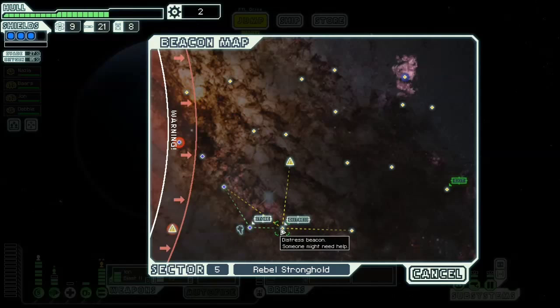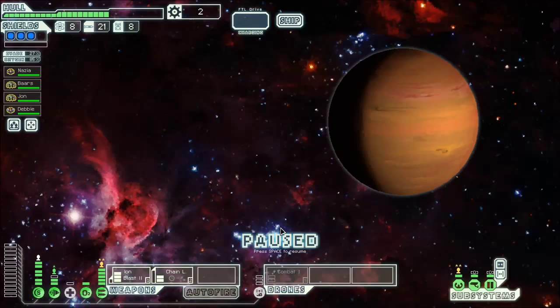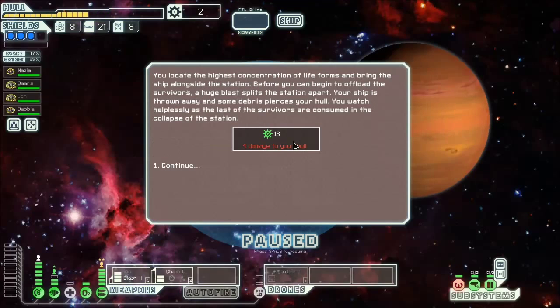Maybe this distress beacon will bear fruit. This is a rebel stronghold — there should be plenty of rebel ships around here. You find a source of distress: a mass research station — a small laboratory fire out of control. Dock and try to rescue the survivors. That's what we're going to do.